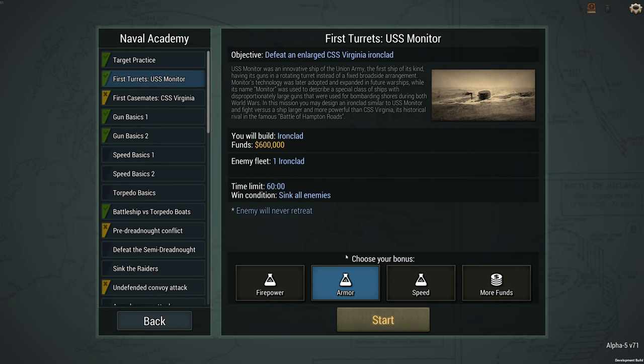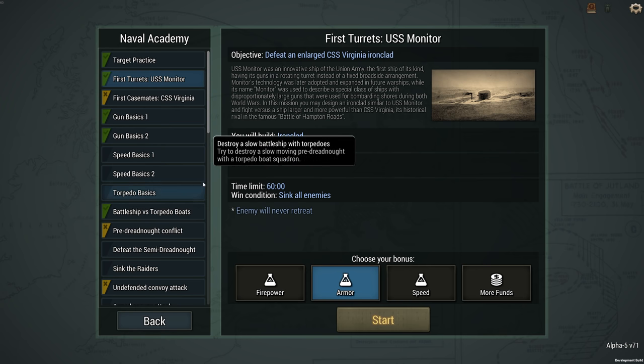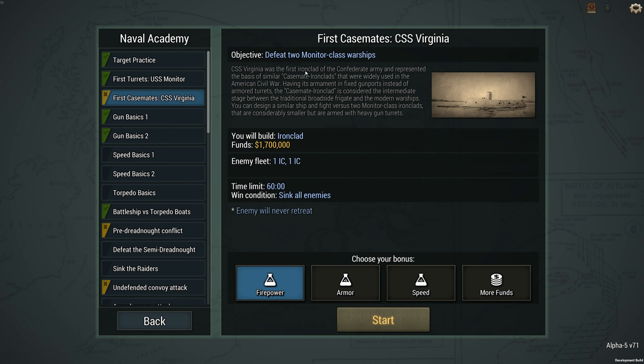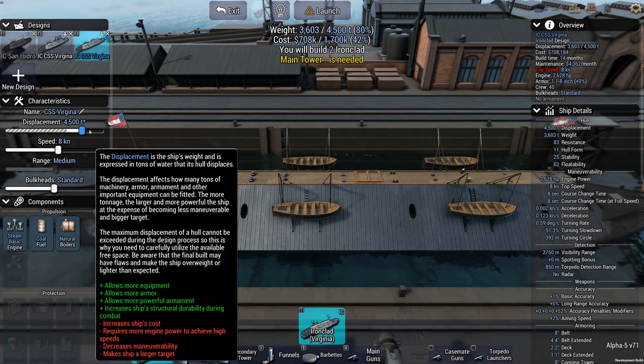Let's go ahead and try it as the Virginia, and I'll go ahead and try to build this bad boy. CSS Virginia was the first ironclad of the Confederate Army and represented the basis for similar casemate ironclads widely used in the American Civil War. Having its armament fixed in gun ports instead of an armored turret like the Monitor, casemate design is considered the intermediate stage between traditional broadside frigates and modern warships. You can design a similar ship and fight versus two Monitor-class ironclads that are considerably smaller but armed with heavier gun turrets. We don't want two ironclads — we'll make it pretty hefty. Let's go for a 4,900 ton vessel.